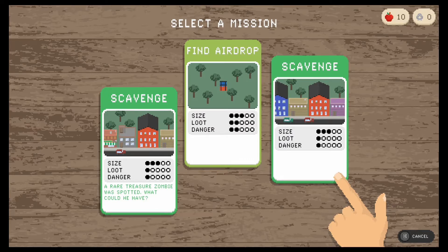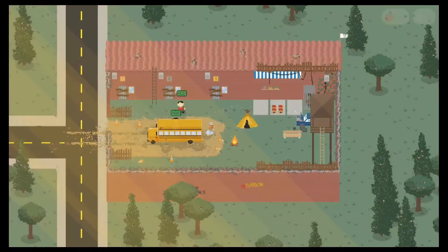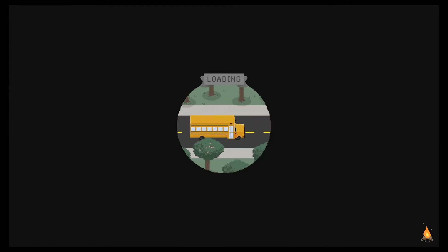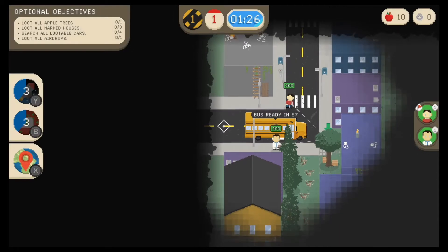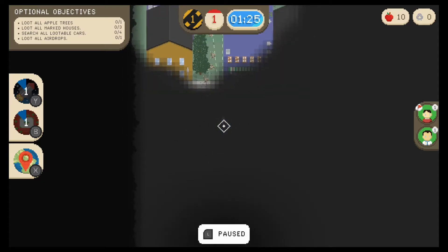Not a whole lot of options — I think I'm going to go with the airdrop just because there's more loot here. We absolutely need weapons. There's an apple tree, houses, cars, and of course our airdrop.